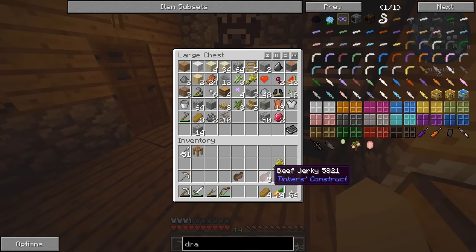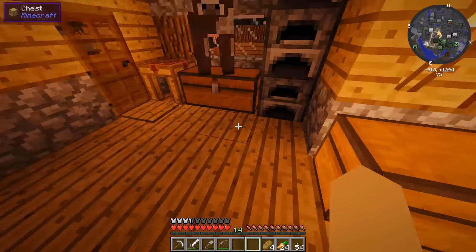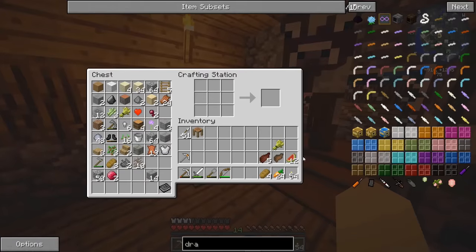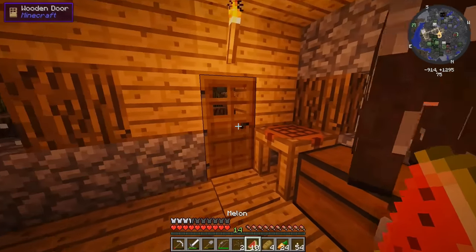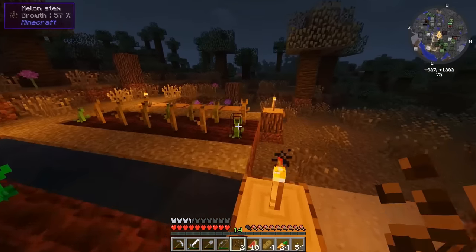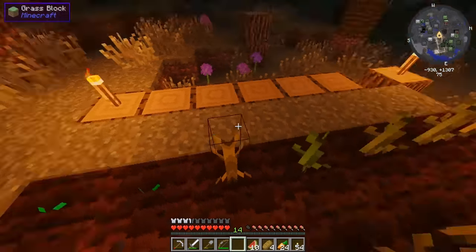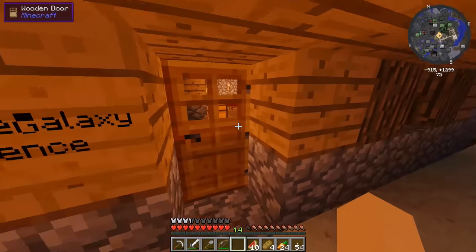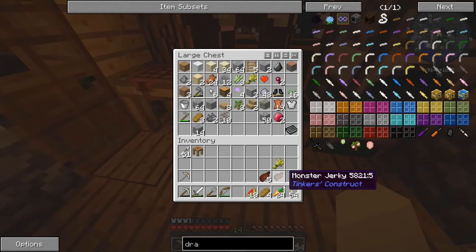We have a pretty good amount of beef jerky and for other food we have some melons — not bad. We can get some more melon seeds for the farm — we need like two of them. There we go, ten more melon slices. These stalks are actually getting pretty big. That should be a good amount of food — 24 karat gold, a little Yuno, melons and bread.